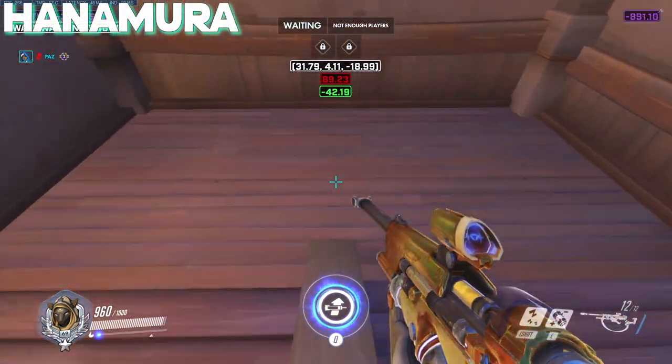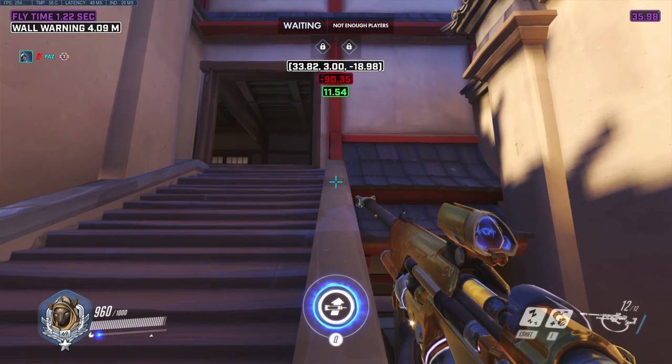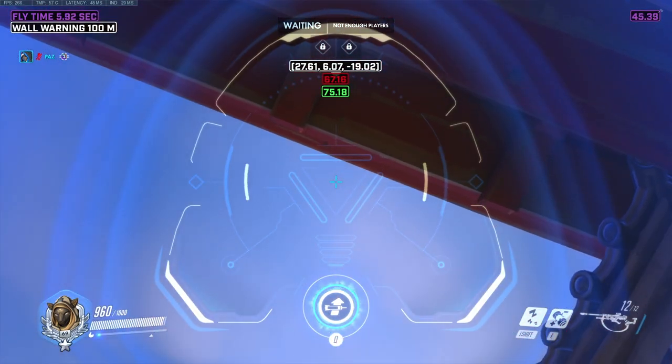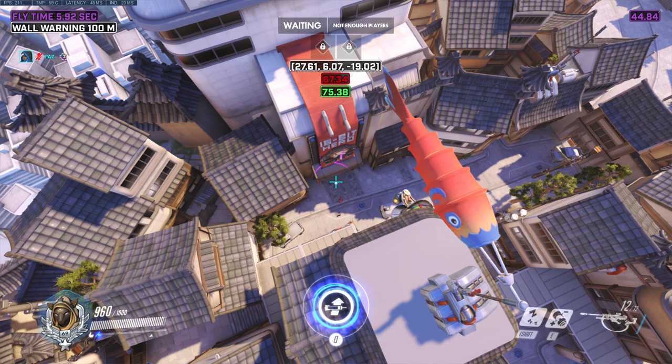Over to Hanamura, we are again introducing a spawn nade. Set yourself up halfway in between the staircase's outline until you are stopped by the red wall. Then line up your crosshair to the right and just below the red roof and throw. This nade takes about 6 to 7 seconds to drop, so take that into account when throwing the nade before the round starts.